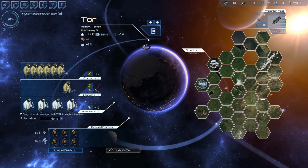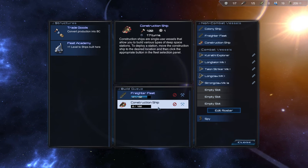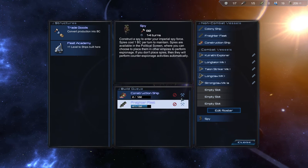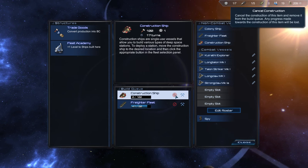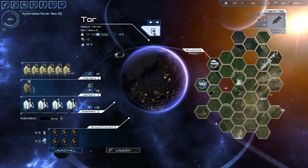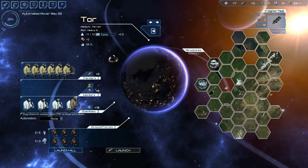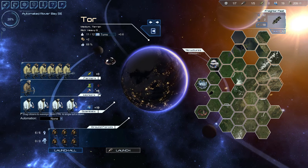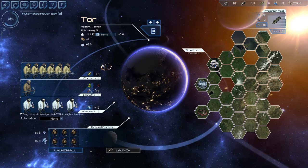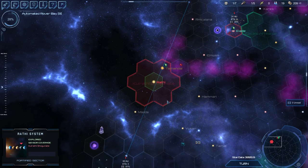What if I need a second construction ship? I'm going to need to be able to send one down there. The automated rover bay is done first. That only takes off one turn — I'm not going to trade six turns. At this stage of the game that's a lot of production to be giving up.